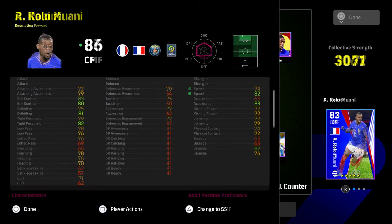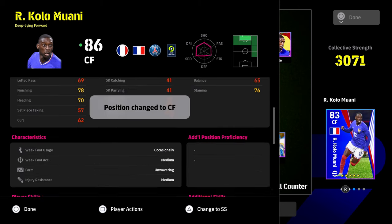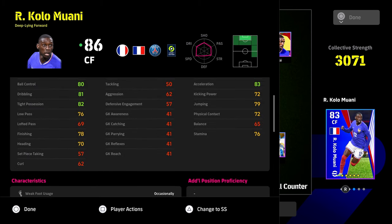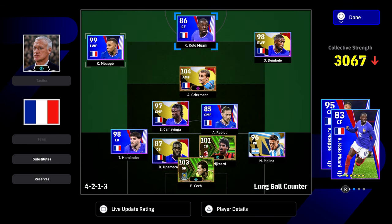I do like Cola Moany though — he's definitely an interesting choice if you're looking for a deep-line forward that isn't Messi or someone you're used to playing with, or if you want a full French squad. His card has good skills: track back, acrobatic finish, first-time shot, one-touch pass, true passing, very good speed and acceleration. His balance is a disaster, but overall it's a decent card.